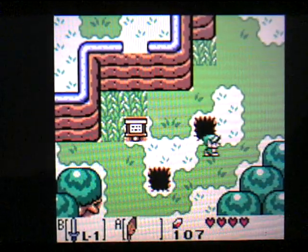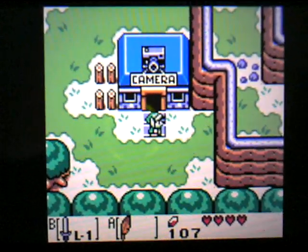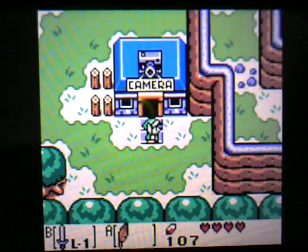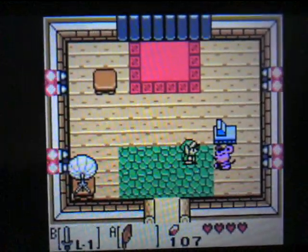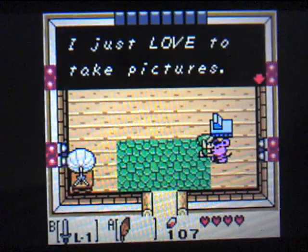If you head this way, you'll see the camera shop, which was newly added for the Deluxe version of Link's Awakening for the Game Boy Color. This shop wasn't in the original version of the game, which I think came out in '93 or '94. In this version they added pictures that you can find, but you don't get them until you go to this new picture shop.